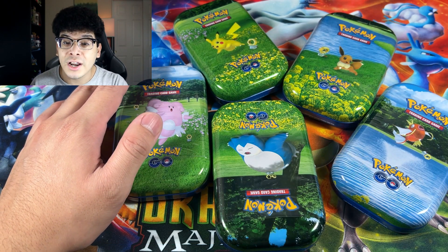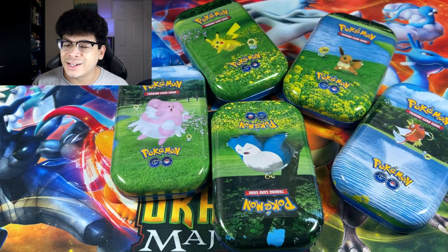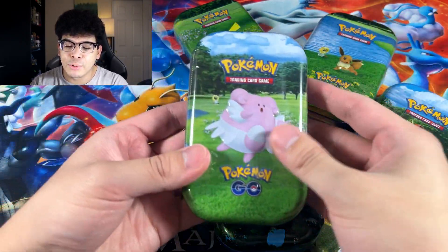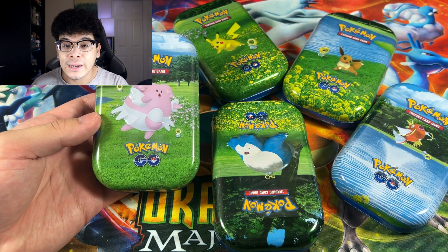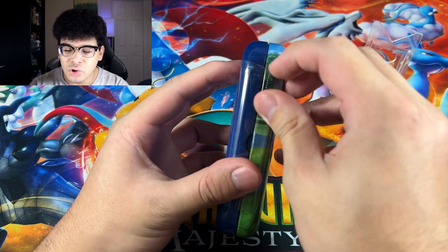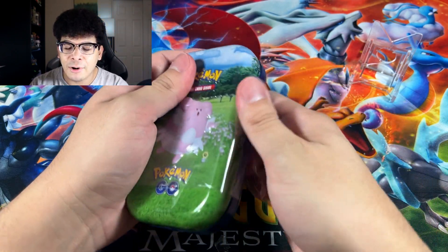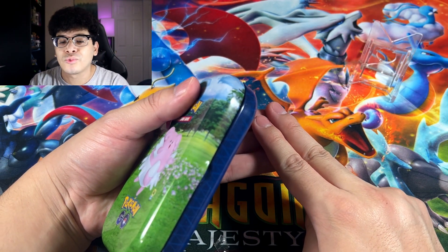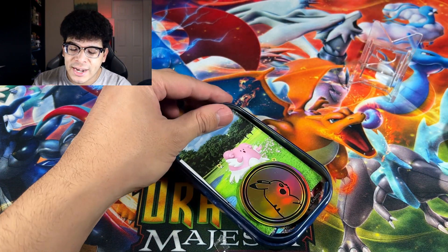I know a lot of people are pretty much done with the complete set of Pokemon Go. However, these are brand new and I just want to show you guys what exactly comes inside them. So let's start with the Blissey since Blissey is my least favorite out of all the Pokemon available right here. Now normally you basically always get an art card, two booster packs, as well as a code card and a coin. I'm not sure if it's different for Pokemon Go, but we're about to find out.